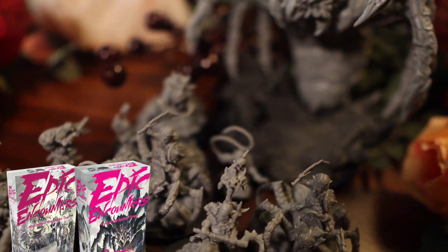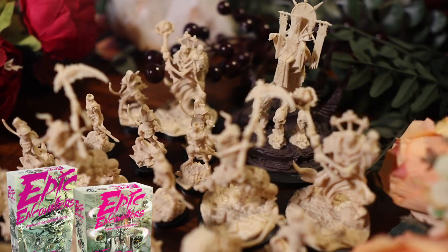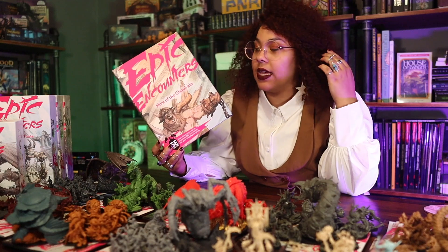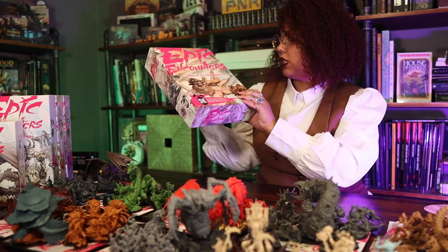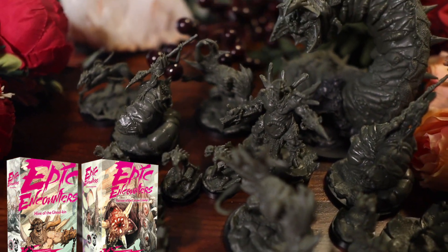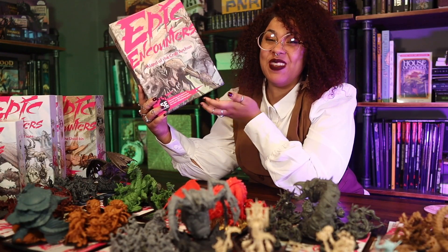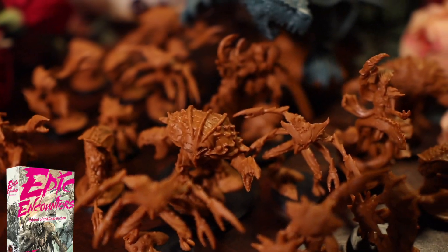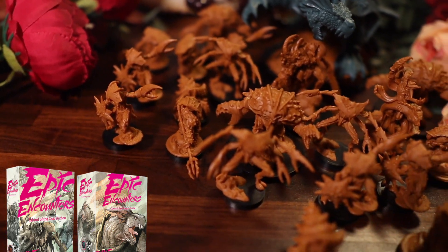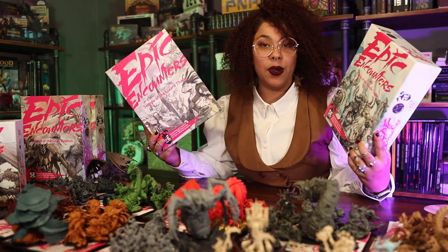Labyrinth of the Goblinsar and Web of the Spider Tyrant feature an Underdark Spider theme. Arena of the Undead Horde and Tower of the Lich Empress have lots of undead skeletons and our Lich. The Hive of the Ghoul King is the set with the least miniatures at 15. We have Hive of the Ghoul King and Burrow of the Corpse Crawler, featuring several types of ghouls and a giant worm monster. The Island of the Crab Archon has the most miniatures at 21.